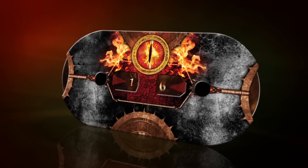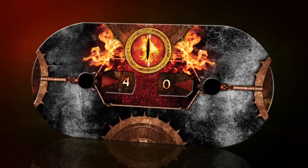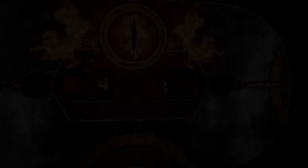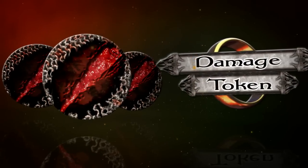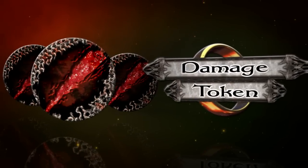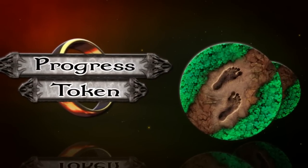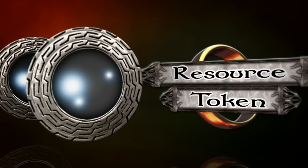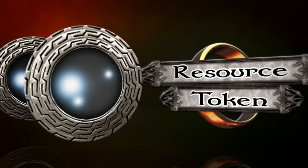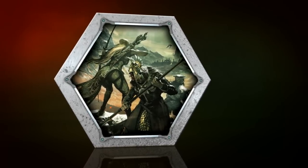Threat trackers are used to track a player's threat level throughout the game. Threat represents the level of risk a player has taken on during a scenario. If a player's threat level reaches 50, that player is eliminated from the game. Damage tokens represent physical damage inflicted on characters and enemies. Progress tokens represent progress made on a quest. Resource tokens are collected by a player's heroes and are used to pay for cards and card effects.